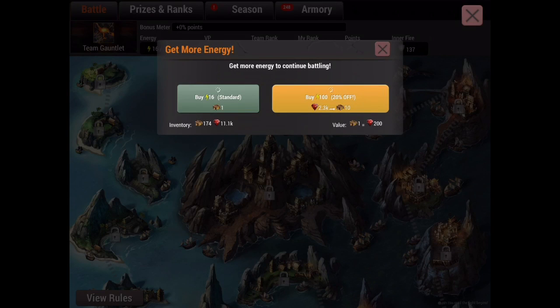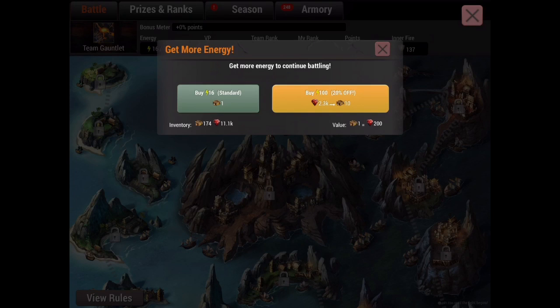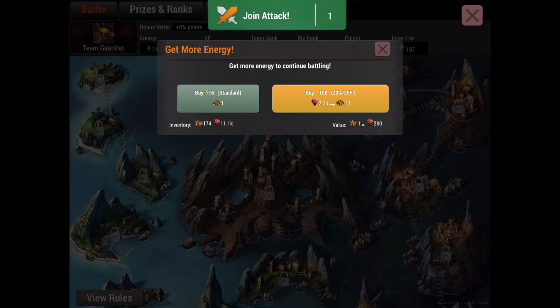A lot of people ask how they can use fewer energy packs. The best bang for your buck is buying 100 energy for 10 energy packs. If you're not going to play on a Friday, buy 100 energy on Friday anyway so that on Saturday you can do 200 energy for 20 energy packs total. If you wait until Saturday only and buy 100 energy, then want more, you'd have to use 19 packs for another 100, because the amount of packs required increases incrementally the more times you use it. So you'd be wasting nine energy packs you don't have to waste.